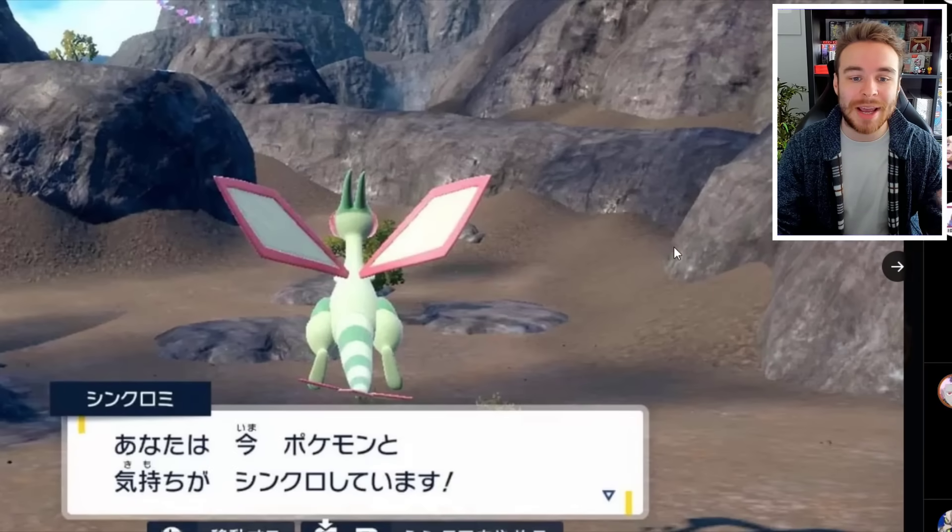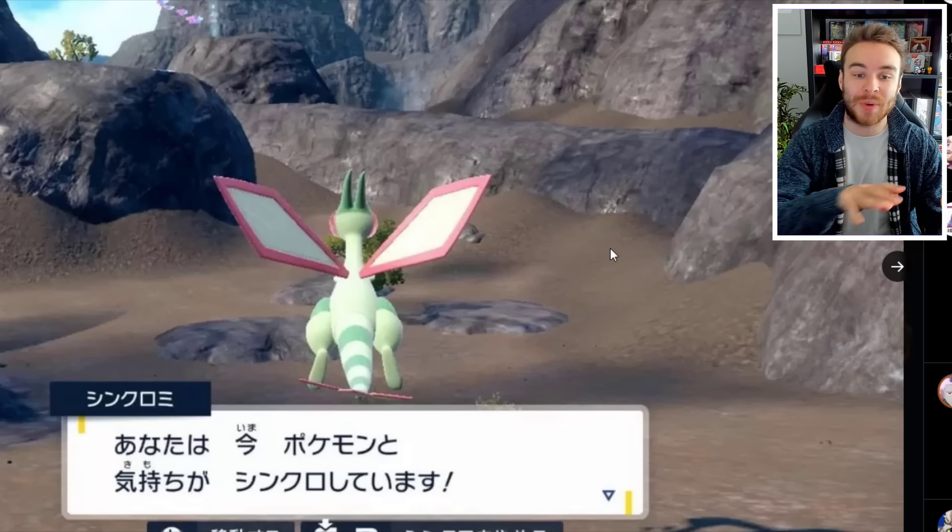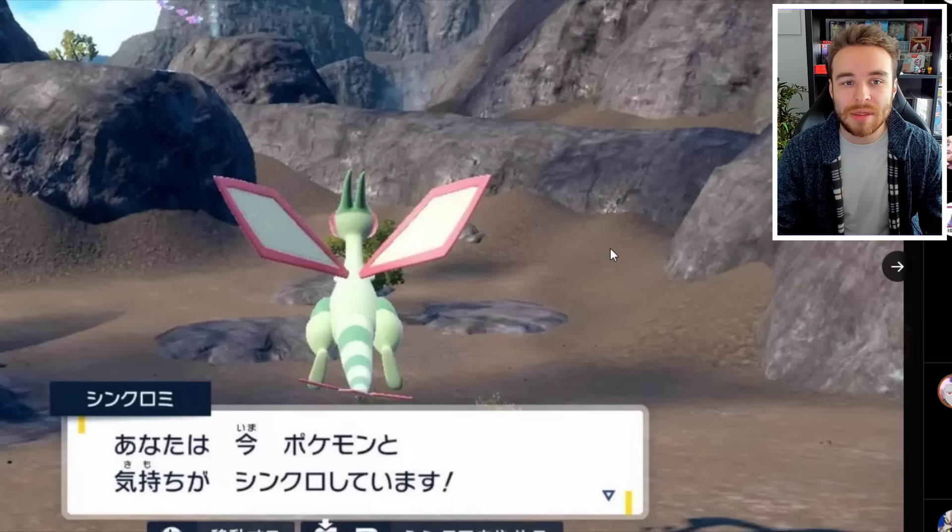The next image shows Flygon being used with the new Synchro Machine, which confirms that probably all Pokemon are going to be usable with it. We thought it might just be a small selection from yesterday's trailer since we only saw Pikachu and a couple of Pikachu clones, but this image shows Flygon flying as well. So we can actually fly around the map with these different Pokemon, which is going to be really cool.